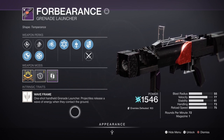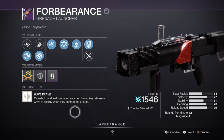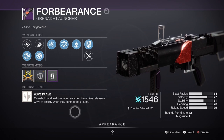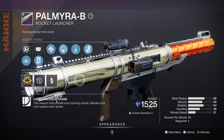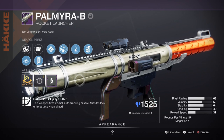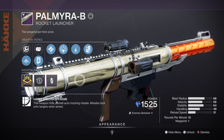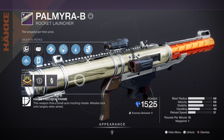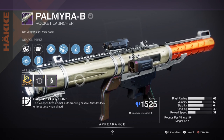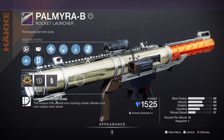If you manage to get one with the Chain Reaction perk you'll be in for a treat with the extra damage it pulls off. Alternatively, the Explosive Personality Grenade Launcher from the PsiOps activity is another good option as a standard wave-frame. For heavy, we have the Palmyra-B Rocket Launcher with Ambitious Assassin and Explosive Light — a very powerful heavy that does great damage once you get Explosive Light stacks maxed. Ideally any heavy including exotics works here, but since we're using the Harmonic Siphon mod with stasis weapons to help produce orbs, that's something to keep in mind when building.